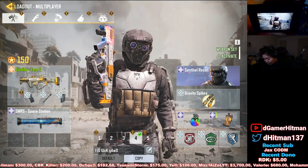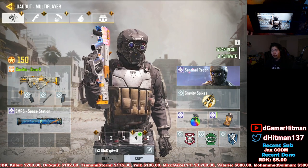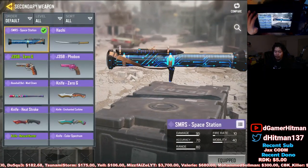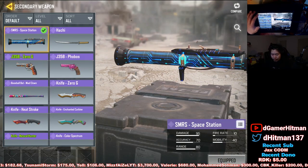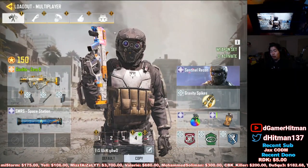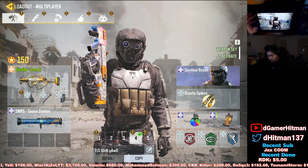For equipment, I'm using Gravity Spikes, which work really well for SMG players — you rush in, get kills, and when you're out of bullets you grab the spikes and get another two kills. I've gotten so many kills just using the Gravity Spikes. I also use SMRS mainly to take down UAVs whenever I can, and Smokes because they're absolutely overpowered — throw down smoke and rush through it or around it. No one expects a smoke rush.